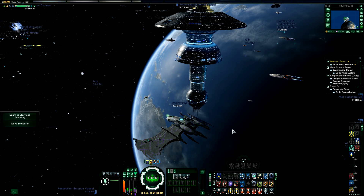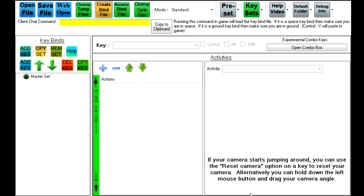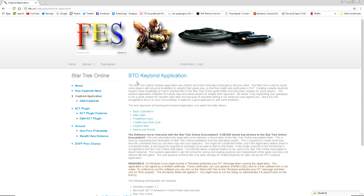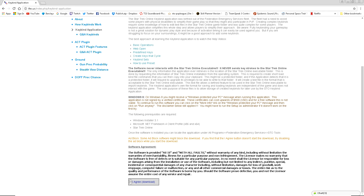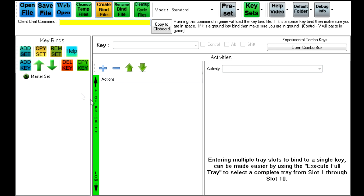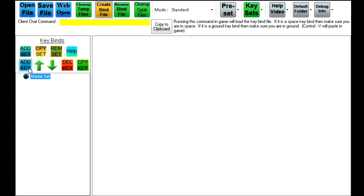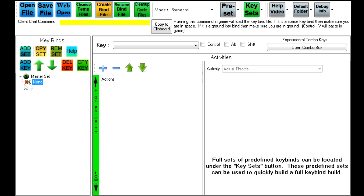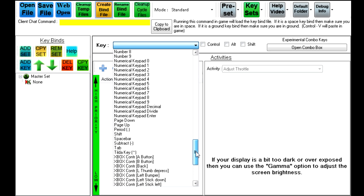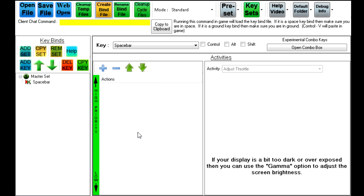Now we'll move on to the actual keybinds themselves — this is the keybind file app that you can download. The website link will be down in the description below. It's the FES website — scroll down to the bottom, agree and download. The website link can be found in the description below the video. If you can't find it, just type 'STO keybinds' into Google — it will be the top search result. Now that we're in the keybind application we need to set up our key. The first one we're going to do is our spacebar keybind, so we go to Master Set and add a key.